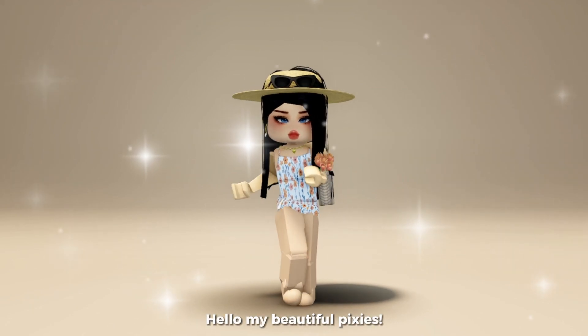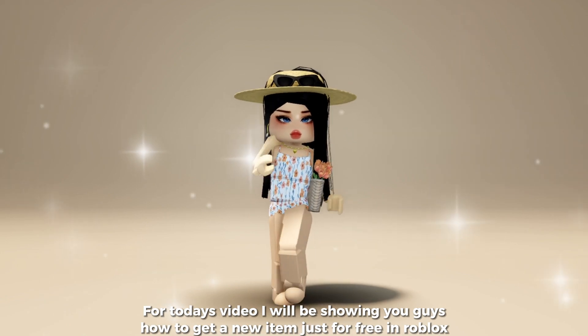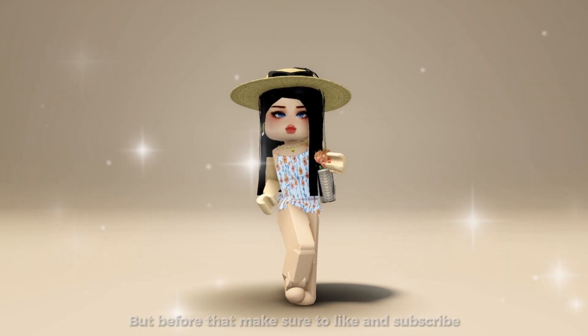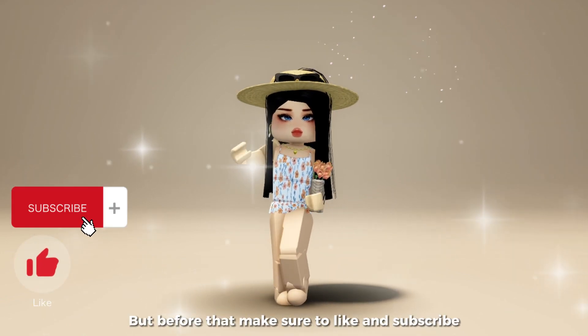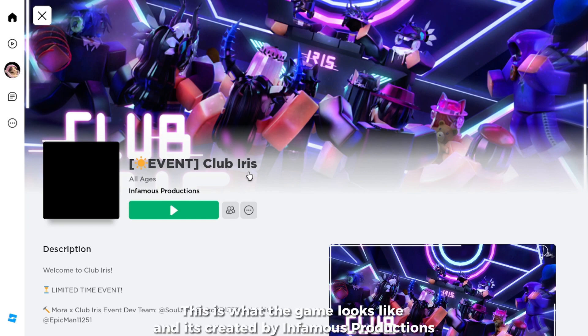Hello my beautiful pixies! For today's video I will be showing you guys how to get a new item for free in Roblox. But before that, make sure to like and subscribe. Go and search up this game called Club Iris — this is what the game looks like, and it's created by Infamous Productions.